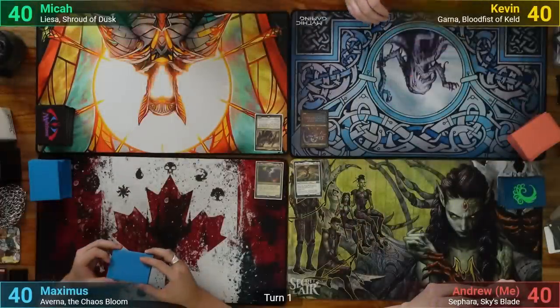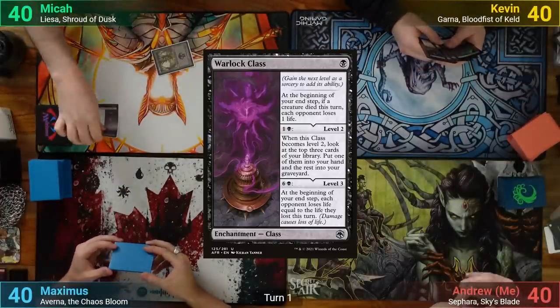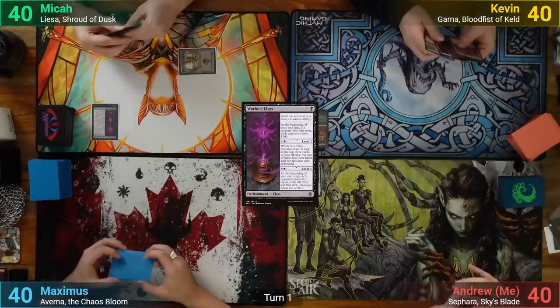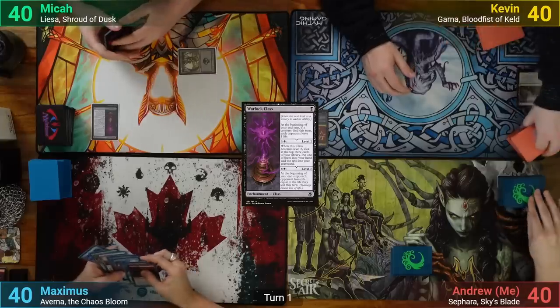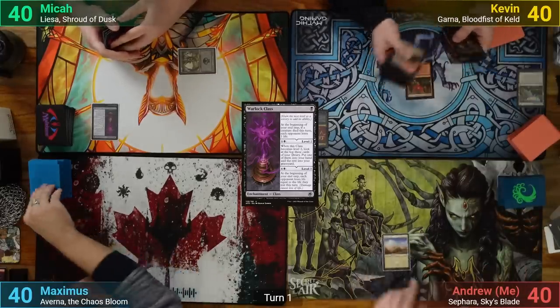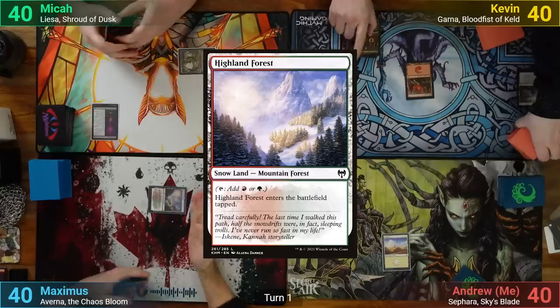Mika wins the die roll and starts us off. He draws, plays a Swamp, and casts Warlock Class. Kevin plays an Evolving Wilds, sacrificing it and passing. I've got a Plains for turn and pass. Max plays a tapped Highland Forest.